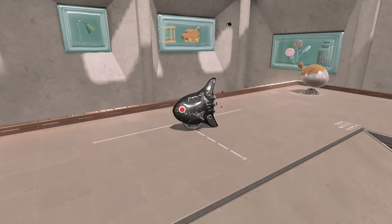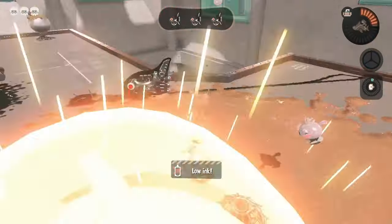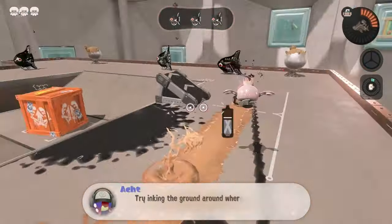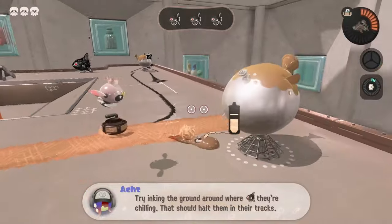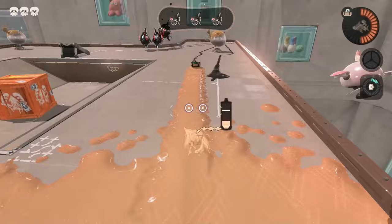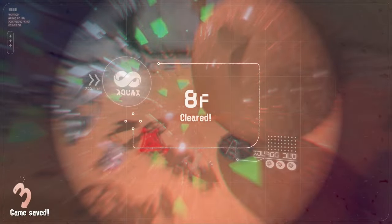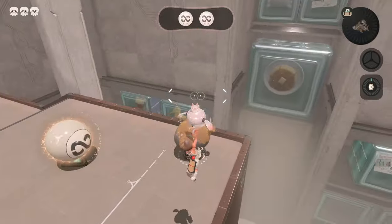Floor 8 is our first chase level floor and these floors are so annoying - these guys keep running away from you and the only way to stop them is to drown them in your ink. It's very difficult to ink the entire floor with a curling bomb, but thankfully we have access to these balloon things so we can easily ink all the floors, kill all the running enemies, and beat the level.